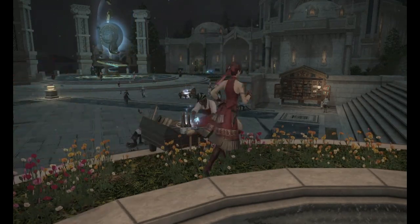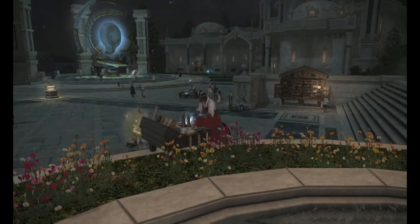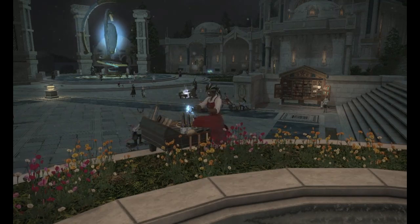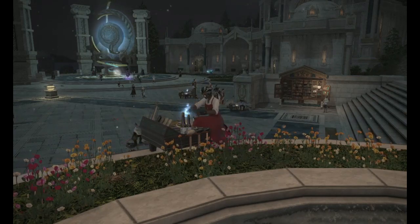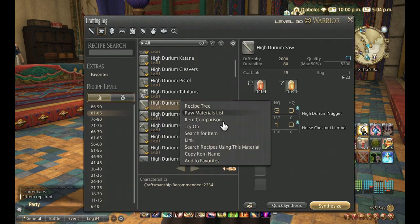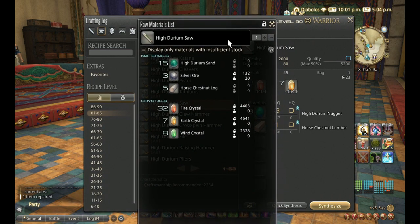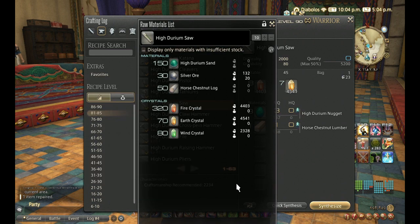If you don't have your retainers leveled and want to gather the materials yourself, you can use the quality-of-life tool: the Raw Materials List. It's an amazing tool — to access it, open your crafting log, right-click on the item you want to craft, then select Raw Materials List. You can change the quantity and it'll show you how much work you'll need to put in.